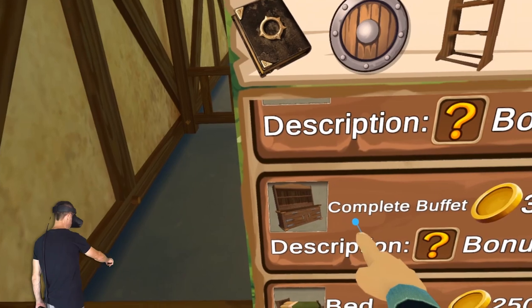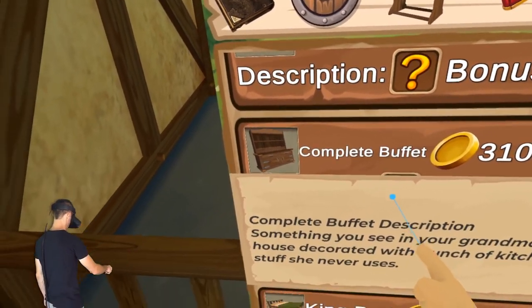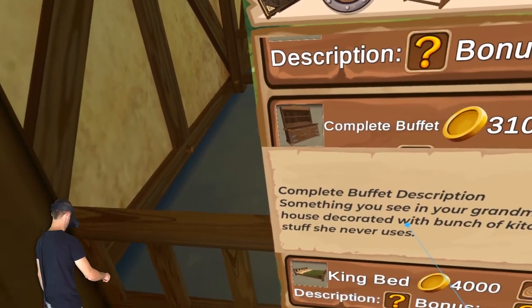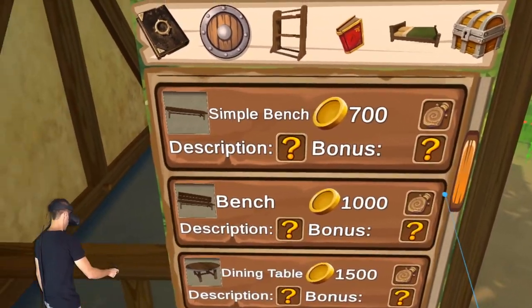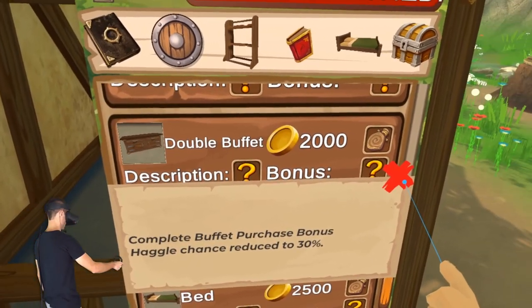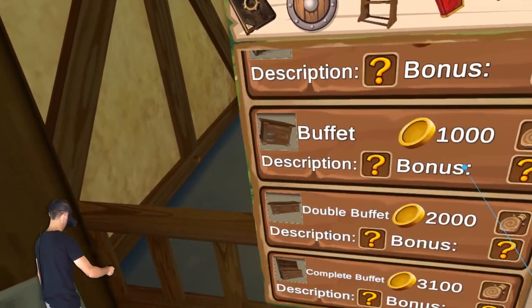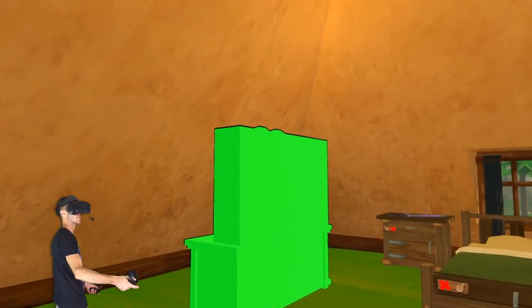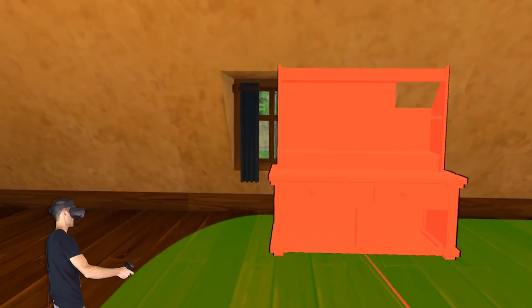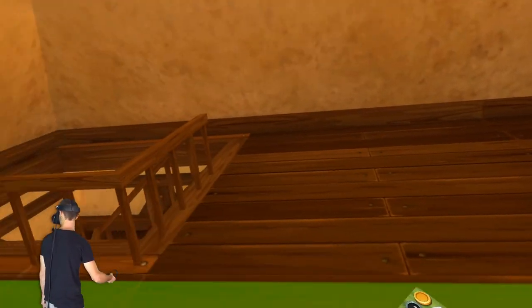Oh look at this — it's a complete buffet. I don't know what that is — something you see in your grandma's house, decorated with a bunch of kitchen stuff she never uses, like china. What a waste of money — you get haggle chance reduced. I don't even know what that means. The buffet — this thing can't go in the wall, it has to go away from the wall. That's weird.